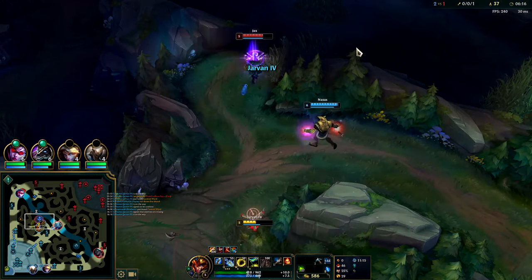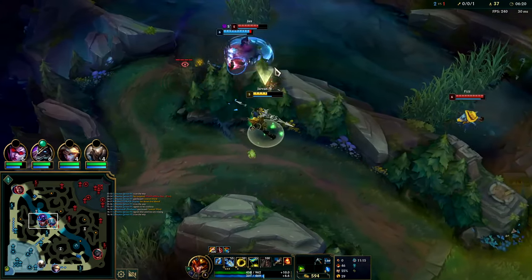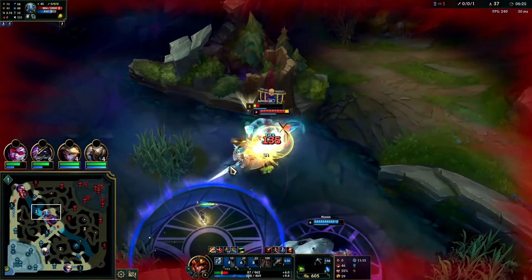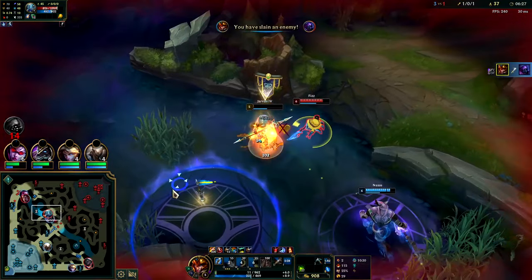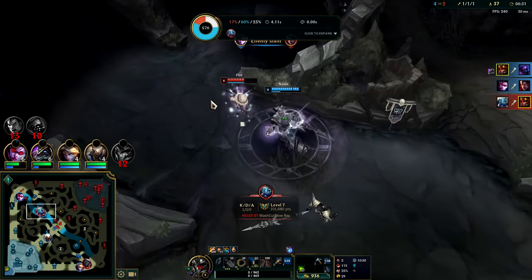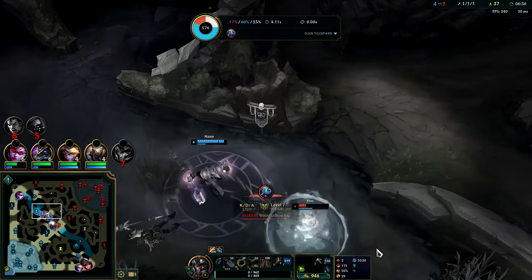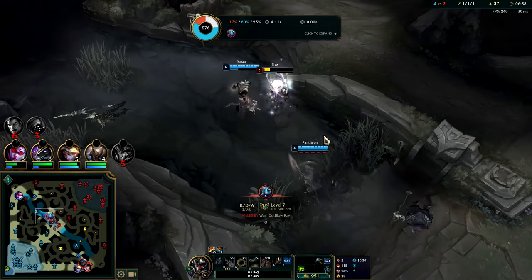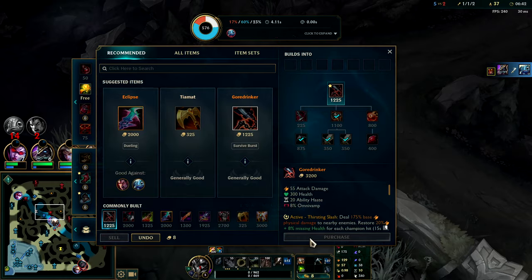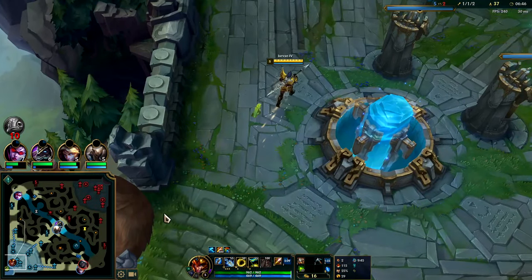Just need the Nasus to weather this guy — he's trying to turn it on me. I'm going to jump, auto, ignite. He's dead. Fizz is trying to burst me and I'm dead — oh, I got the Triumph feeling! I think Fizz might die for that. He burned flash. Nasus is still on R — he's going to try to troll-pull to the wall. He's dead.